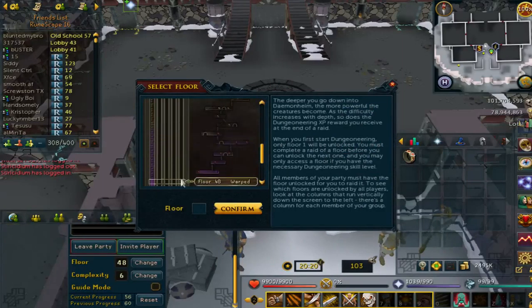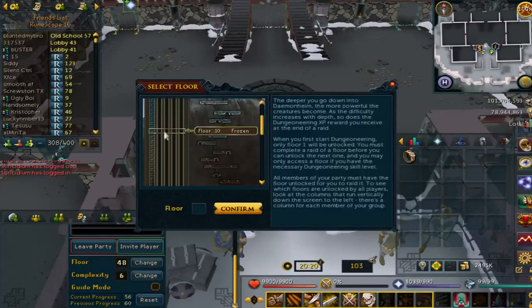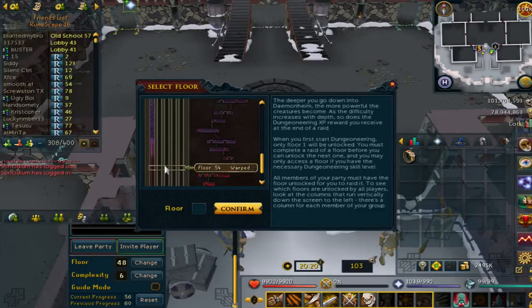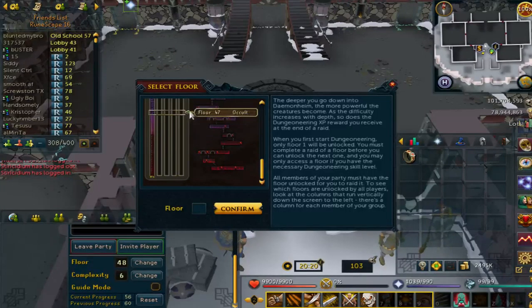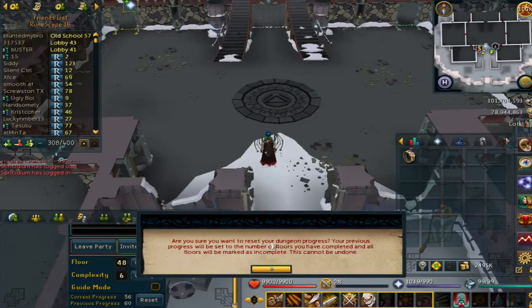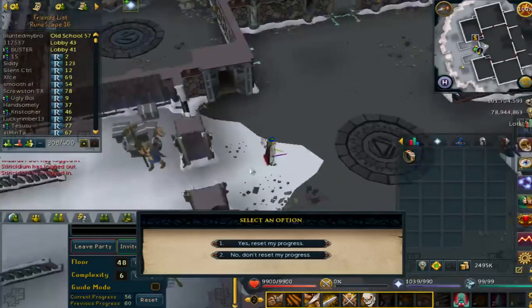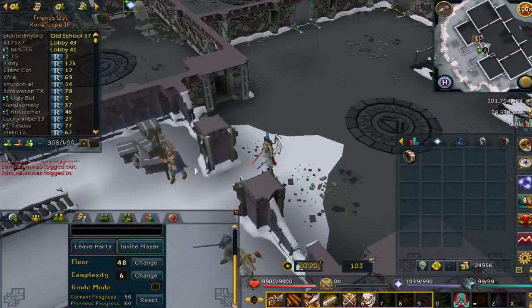Click Change. There are all these floors you can do. Every floor that's checked off is a floor you've done. So once you have every floor checked off — meaning you've done every one of these floors — you want to click Reset. It will ask: are you sure you want to reset your Dungeoneering progress? Your previous progress will be set to the number of floors completed and all floors will be marked as incomplete. Make sure all of them are checked off before you say yes and reset your progress.